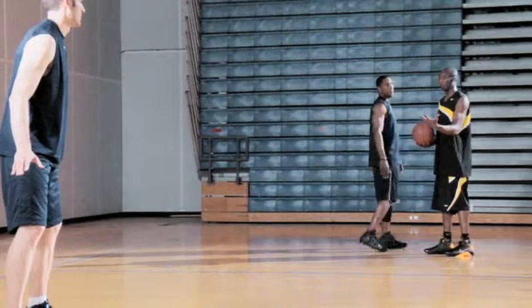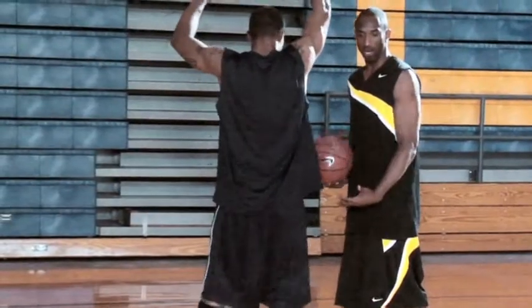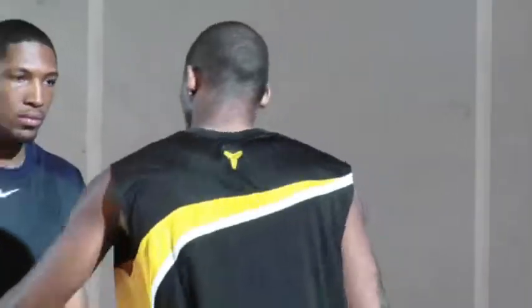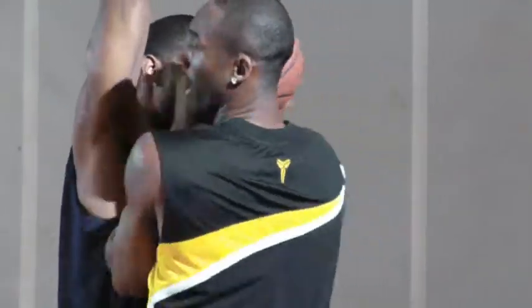Now, there are two different ways of stepping through. A lot of times, if I pump fake and I create this space right here, I'll just step on through right here. A lot of defenders that are very physical, they like to keep their body on you. Even as they go for the pump fake, they like to stay on you. So now, you don't have any room, you get an offensive foul if you try to step through there.